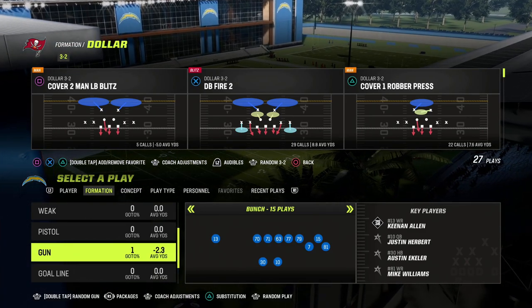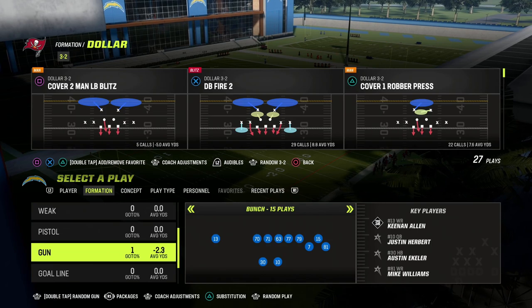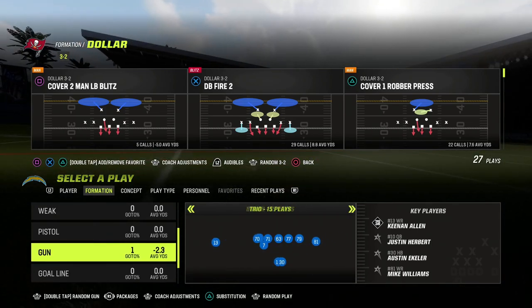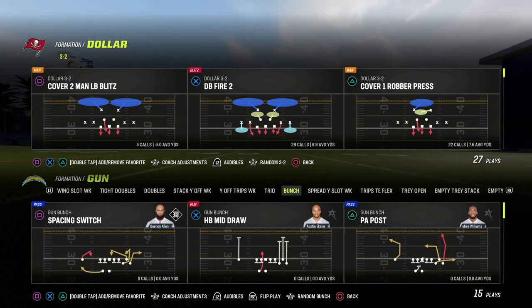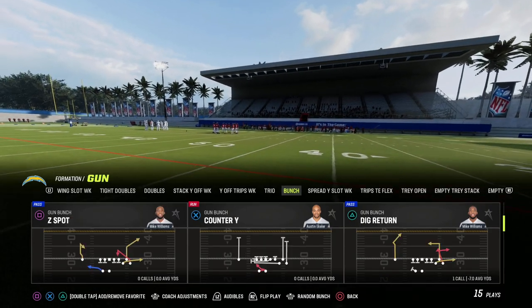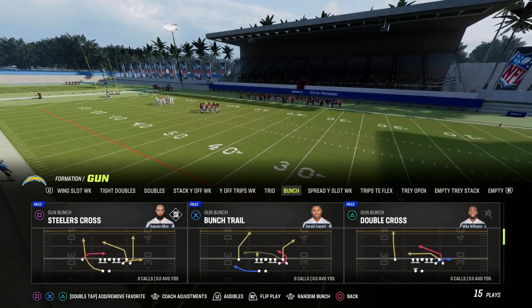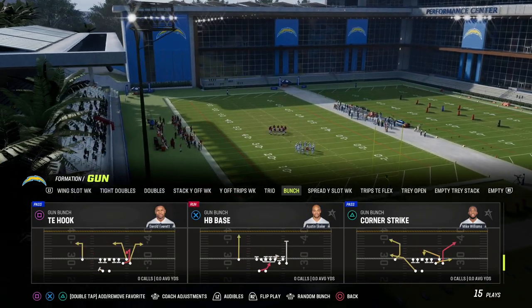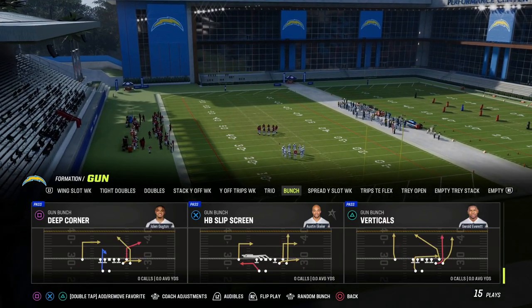This comes out of pretty much any bunch playbook, but it's really best out of either Pittsburgh or Washington. We actually have a Pittsburgh bunch offensive ebook if you want to check it out — be sure to join our Patreon. You can add this play into a lot of what we were already doing out of that playbook, and it's really more conceptual — you could do this out of a lot of different things.